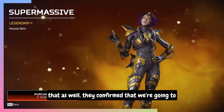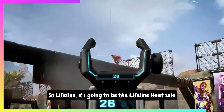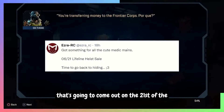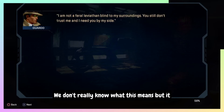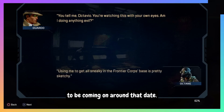In addition to that, they confirmed that we're going to be getting something for the cute Medic mains, so Lifeline. It's going to be the Lifeline Heist Sale, coming out on the 21st of June. We don't really know what this means, but it could confirm the Lifeline Town Takeover is going to be coming around that date.